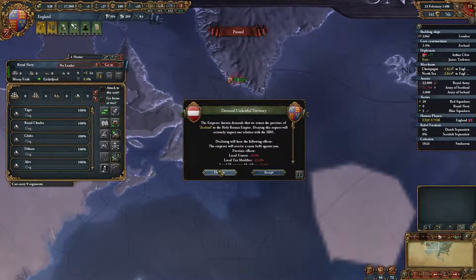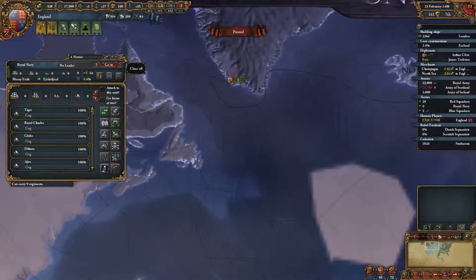They can now declare — this is another change, minor one, but it's a change: the emperor can now demand unlawful territory even while they're at war. Anyway, you can get stuffed. Goodbye.